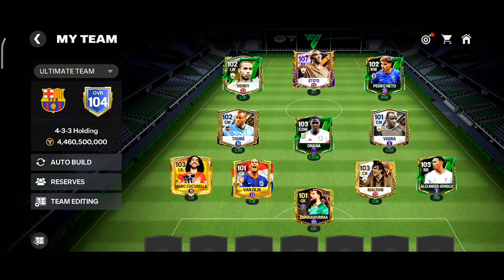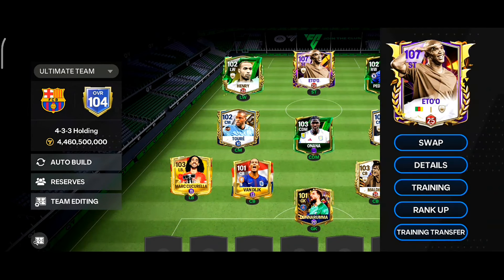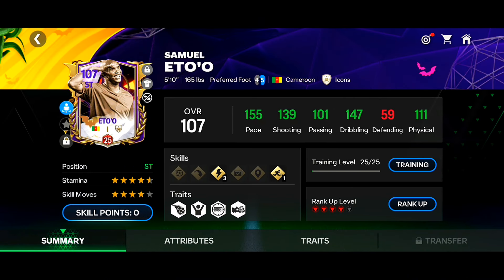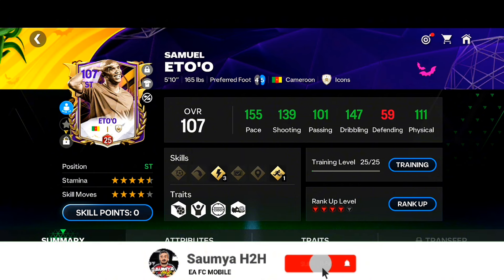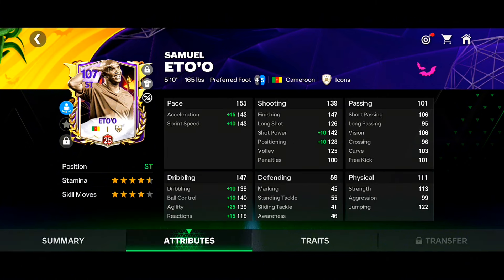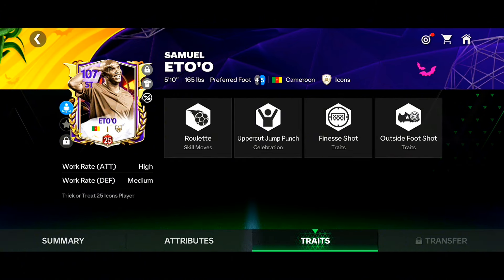Special thanks to Devargo for helping me out to do the review of Samuel Eto'. Now if we take a look at the stats of this red rank Samuel Eto' with level 25 training — look at the pace, 155 pace, that is very good for a striker card, with good shooting at 139 and 147 dribbling, which is also very high. He has decent physical at 111, which is decent for a striker card, with 4.5 star stamina, 4 star skill move, and 4 star weak foot. The dribbling stats on this card are pretty awesome with good shooting stats as well, and he has a high medium work rate, which is perfect for a striker card.